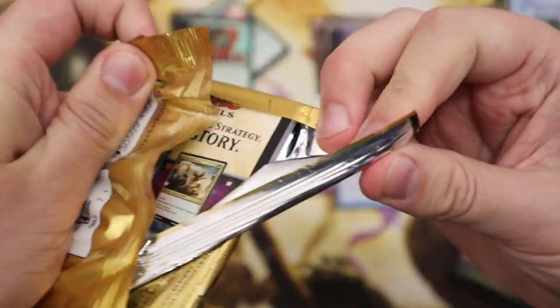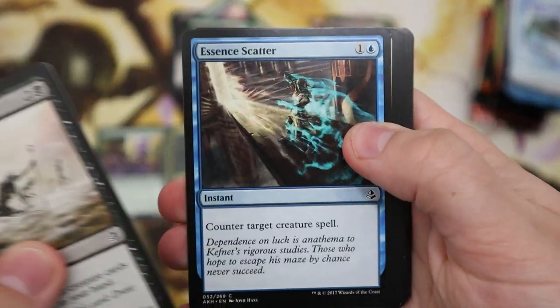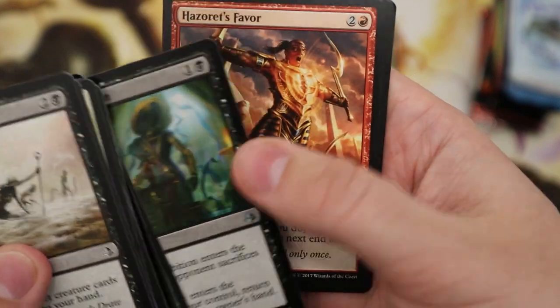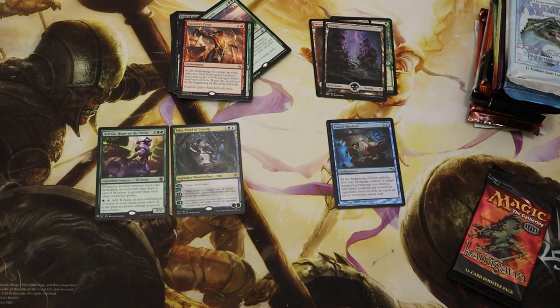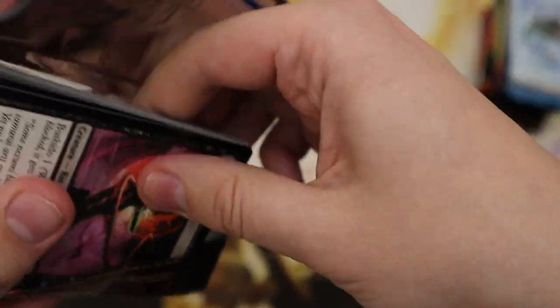Two more packs left in this second block — Amonkhet and Champions of Kamigawa. For Amonkhet obviously we're looking for that Anointed Procession card — can we get it? We're just nearly at 200 subscribers, which is amazing. If you haven't taken part in that giveaway, check out our Instagram — it is for subscribers of this channel. Here we go.